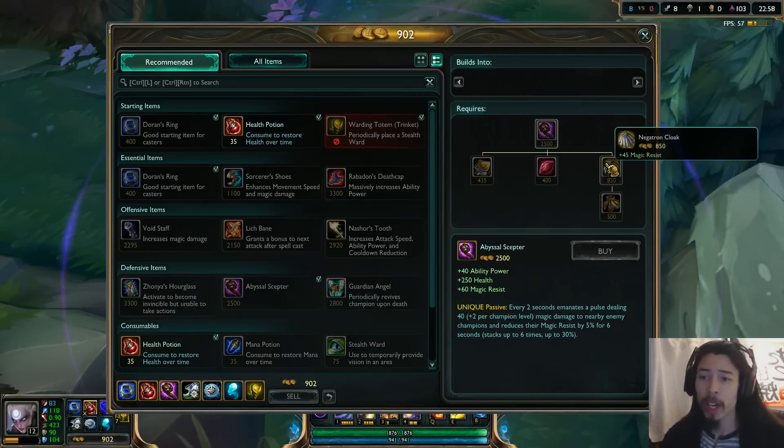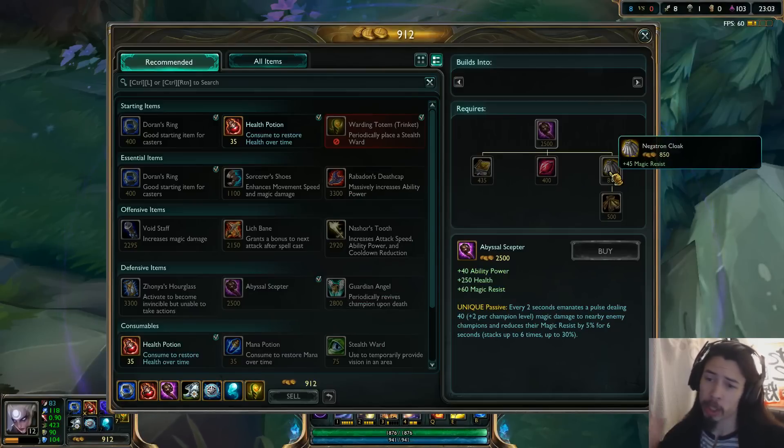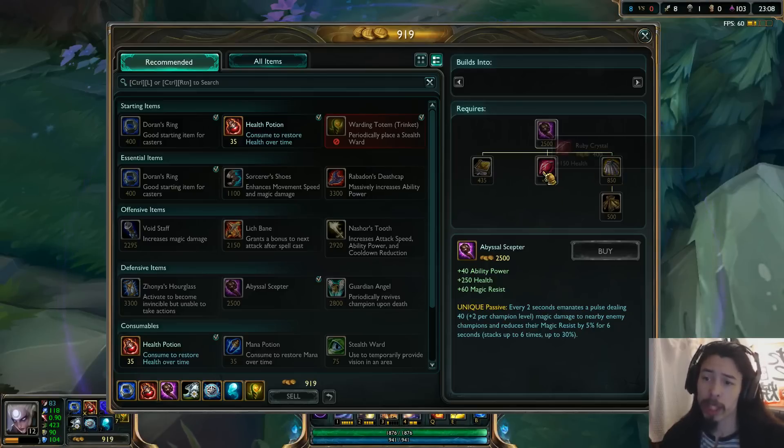Abyssal Scepter. It was up on the PBE the other day, but it was disabled, and since then it actually changed again a bit. So it just kind of shows you how much of a work in progress it is. But as you can see, it builds from Negatron Cloak, Ruby Crystal, Amplifying Tome.